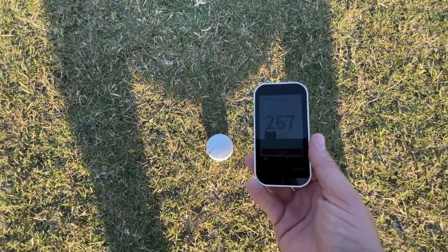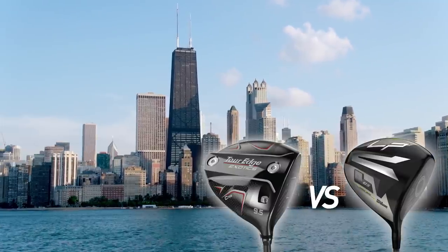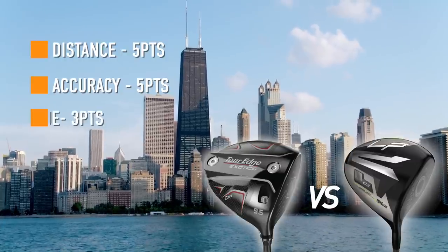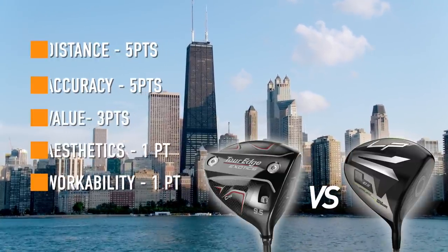I've got green marks on all the balls we're going to use with the Launchpad 2. We've got five criteria for this March bracket: distance — five points; forgiveness and accuracy — five points; value — three points; looks, feel, and sound — one point; and workability — one point. Let's do it.